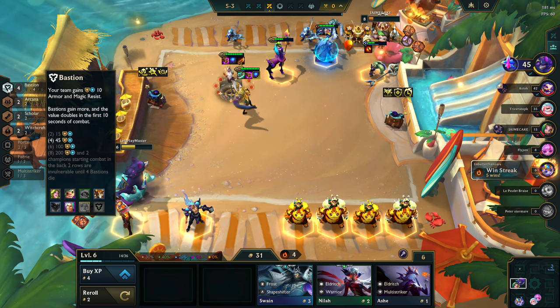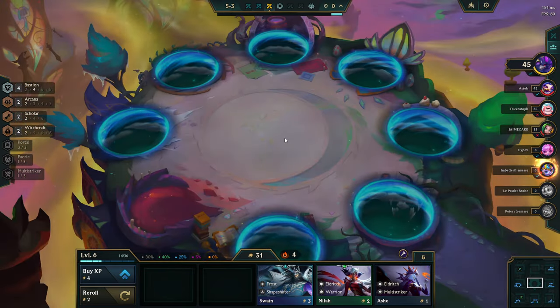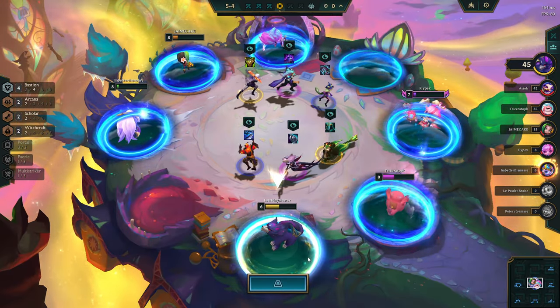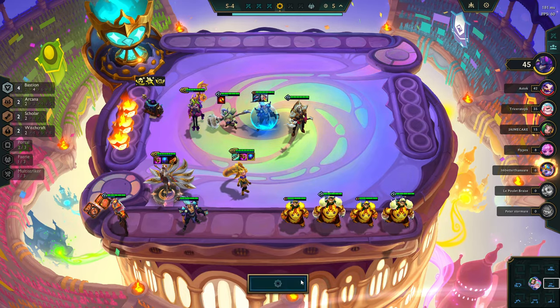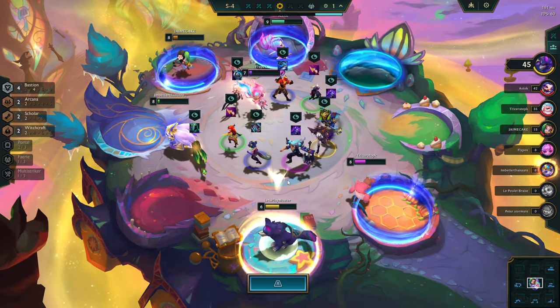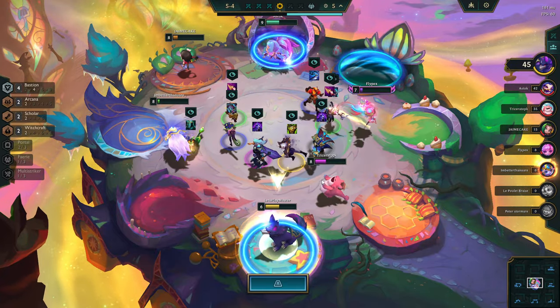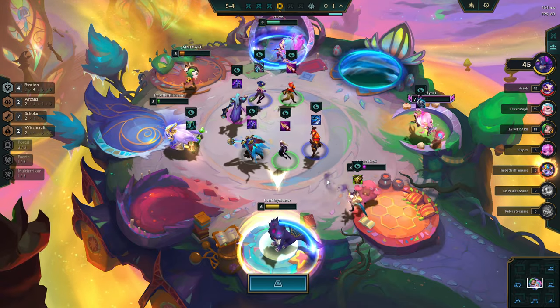Two, four, six — okay. So Deanna's not on the team though; we have all the Bastions then. So we can get a tank item on Taric. The double belt would be great but it's on a Brer — there's no more tank item, dude.